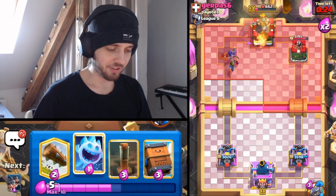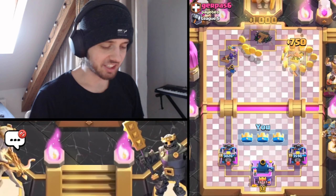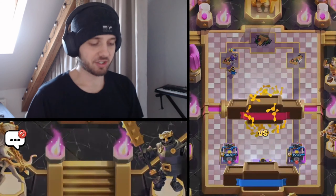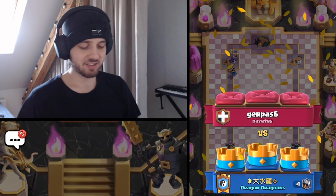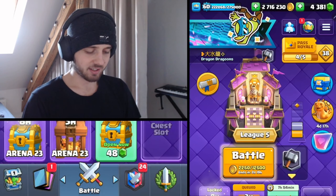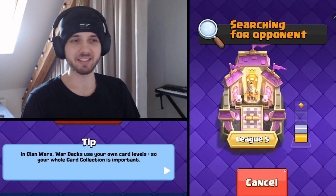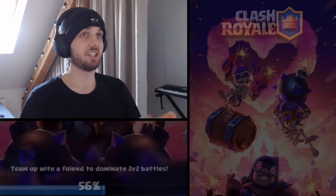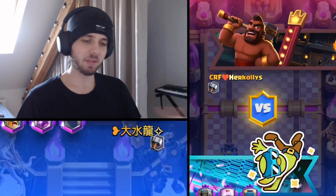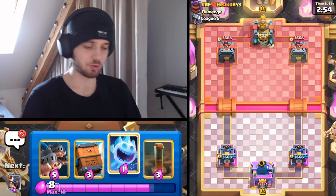Holy shit. I thought the Bomber Evolution was not gonna take the King Tower there. It's two Bombers evolved, but it's not good because of its DPS - it's good because it's basically a Magic Archer for two Elixir, which deals even more damage than a Magic Archer. I was not expecting them to get a Three Crown, but it happened because the Bomb splashes on the King Tower twice - basically 1000 DPS thanks to those two Bombers.